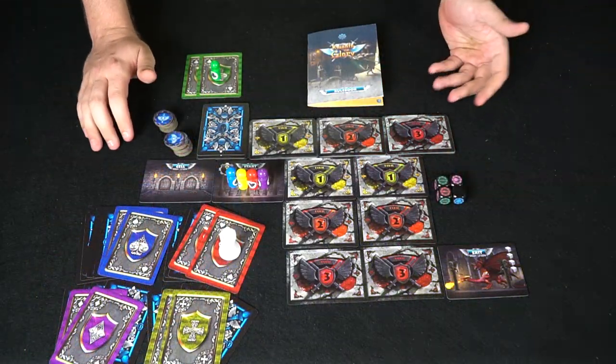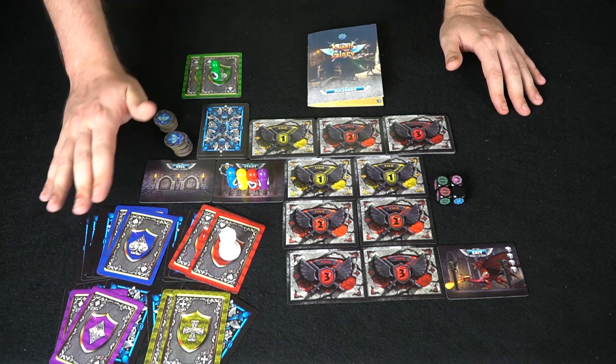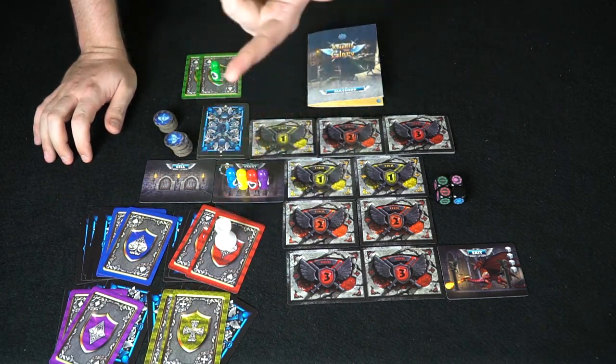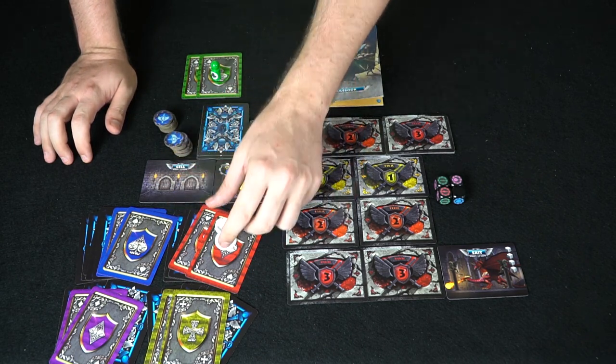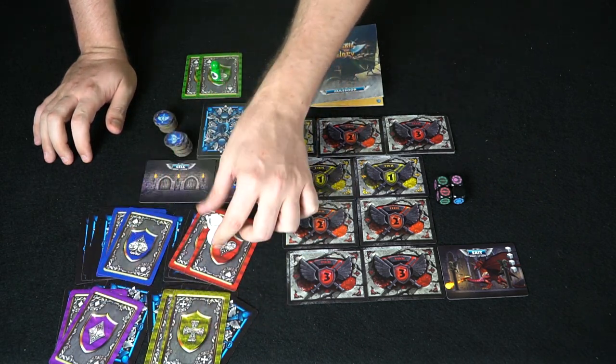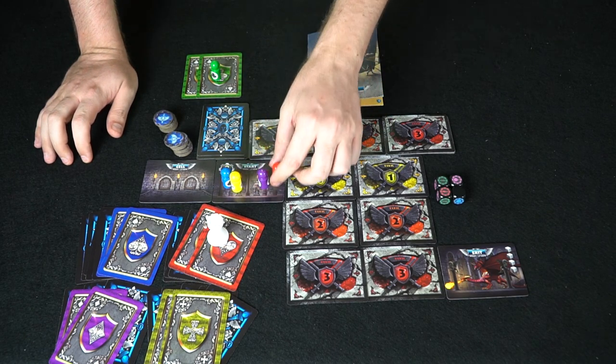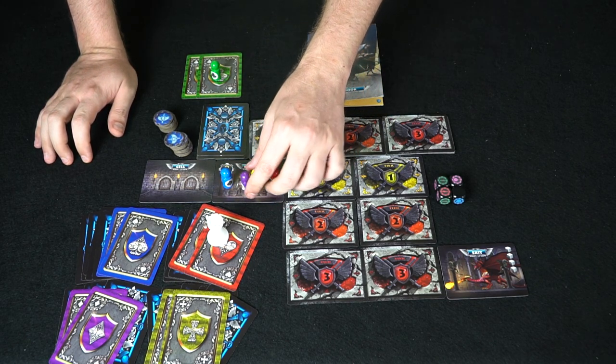Back to the board — we're ready to begin. Everybody's got their cards and their yay or nay voting cards. The starting pawn signifies the first player, and after every round the first player becomes the last player. We've got red going first, then yellow, purple, and blue.